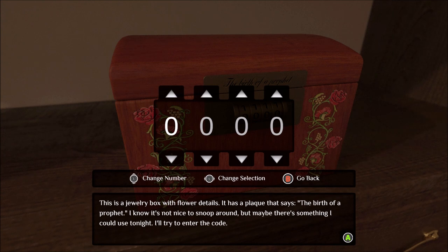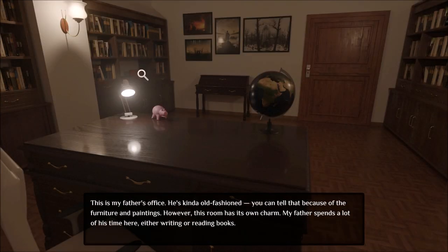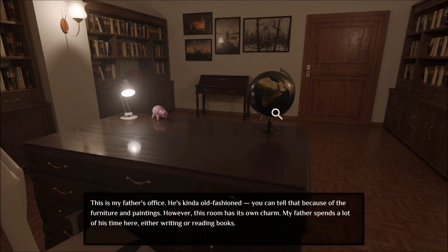This is a jewellery box with flower details — it has a plaque that says "the birth of a prophet." I know it's not nice to snoop around but maybe there's something I could use. I'll try to enter the code, but unfortunately I haven't been reading everything properly, I've just been skimming through it. But I think that gives you the general idea of this game. It's available now at £4.19, that's $4.99 and €4.99 — there is a discount as I said. Go check it out if you're interested. Hope this video has given you a nice little insight into the game, what it looks like and what it plays like. If it does, please leave a like — thank you so much for watching, and we'll see you soon.